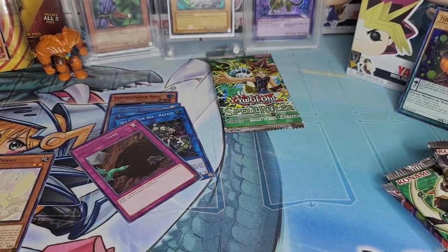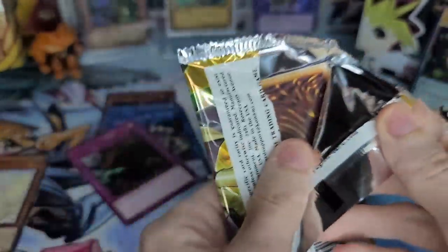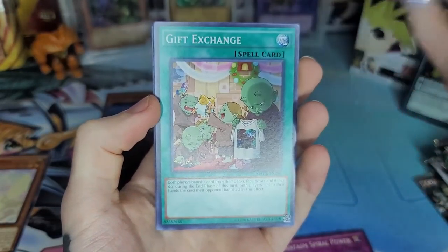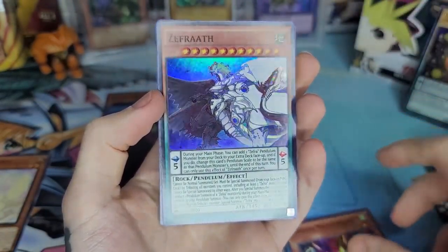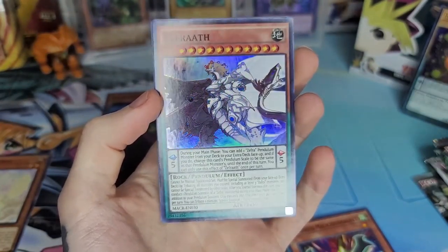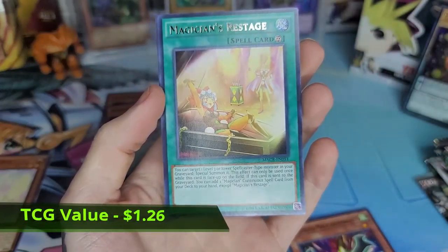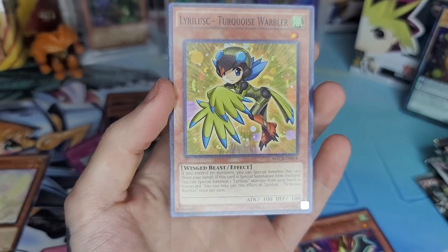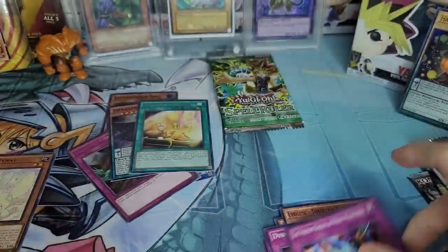I enjoy opening these Monster Boxes because you get a variety of packs. Let's do a Maximum Crisis next — I just like them because you get a variety of packs without having to go buy them all individually, you just get them bundled up. We got Zephyros — sounds like Sethkaree but maybe that's just me — pretty cool super rare. Magician's Restage as a rare, Liverlust, Dinomist, Phantom Knights — sweet!